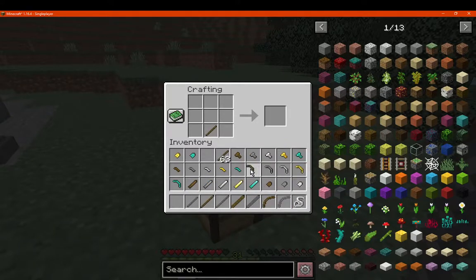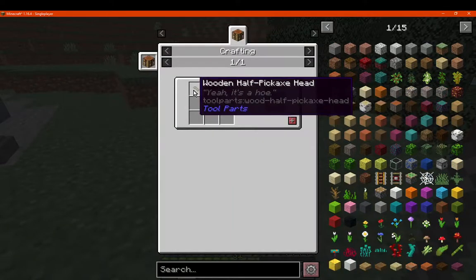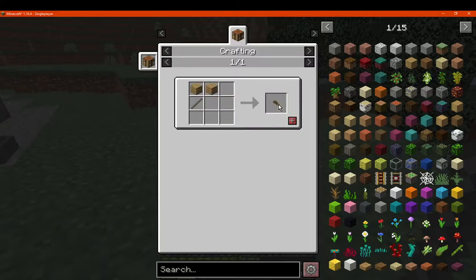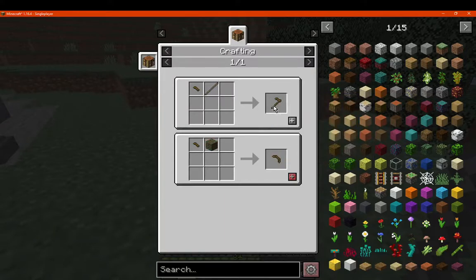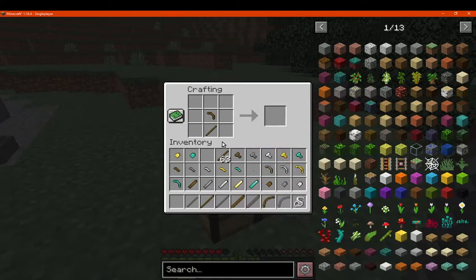Let's go here with an existing pick head, which you can obviously make with a half pickaxe head — like so — with either a stick or a stone stick. So you need half pieces, and then you can use that half piece for a hoe. Or you can make a full one for a pickaxe head, which is the extra. And you then just put it right next to it.